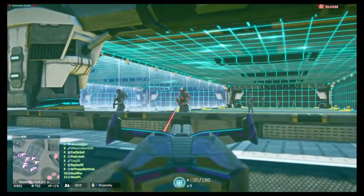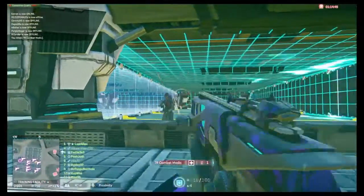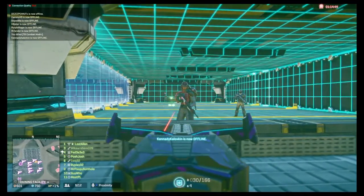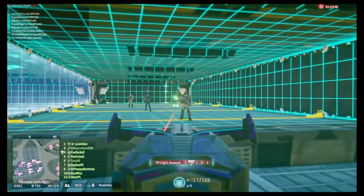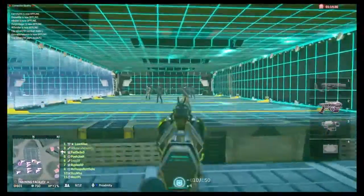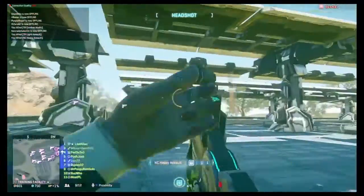I think this is the best assault rifle for Vanu. When you start firing, you want to start on the right side of the soldier, let the weapon kick up, and then you basically have your shot lined up. The secondary I like because it's kind of like a handy backup.